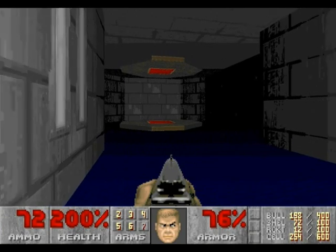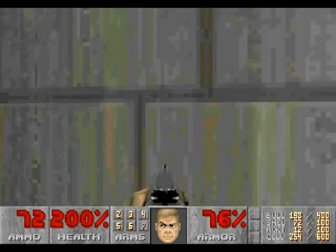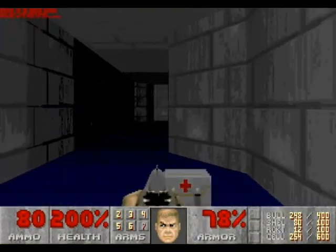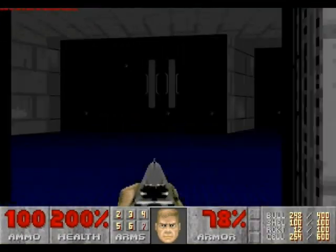Right off the bat, we have a secret here to our right. Inside here, we have access to some ammunition and stuff, so just grab all that, and then go through the teleporter.